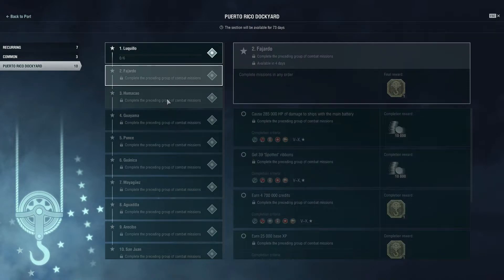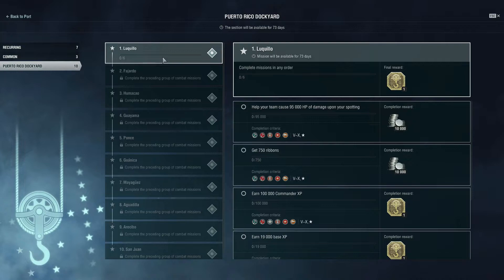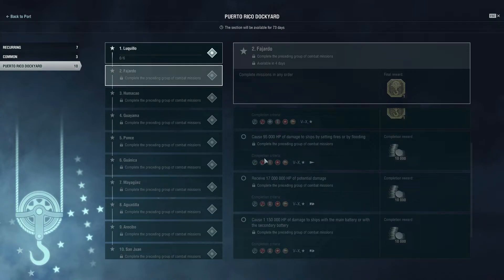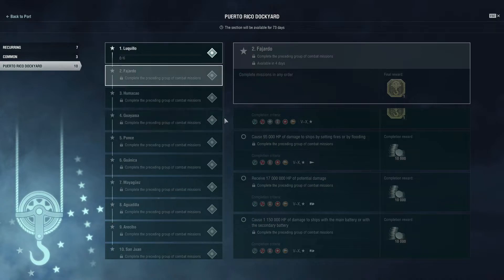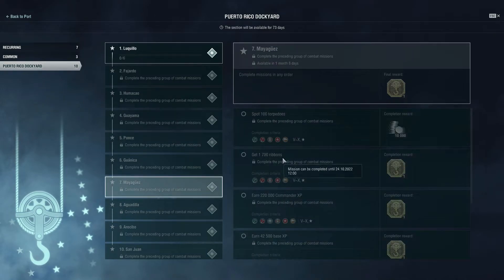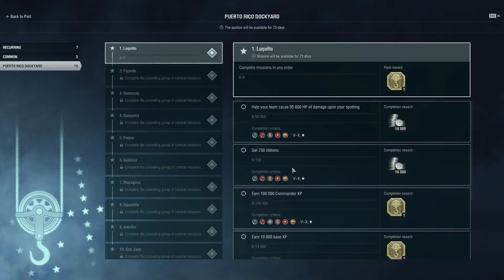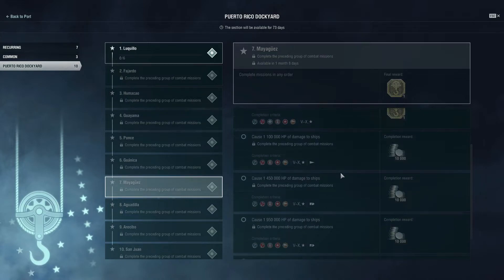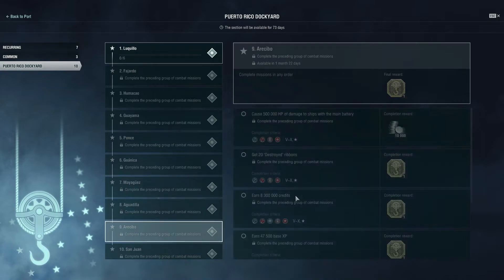Once you complete the first mission chain, the next won't be available until four days from now, then 11 days, 18 days, 25 days. You can preview upcoming missions to see what's required. The requirements scale up: for example, spot 100 torpedoes, earn 1,700 ribbons compared to 750 earlier, and 220,000 commander XP versus 100,000. It's just going to keep increasing in difficulty as you progress through the chains.